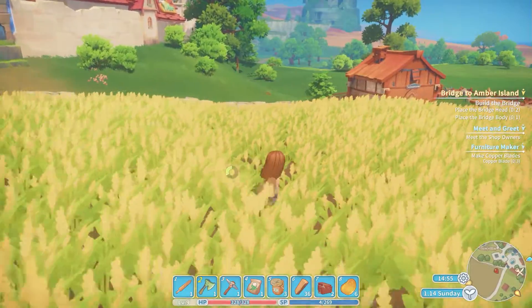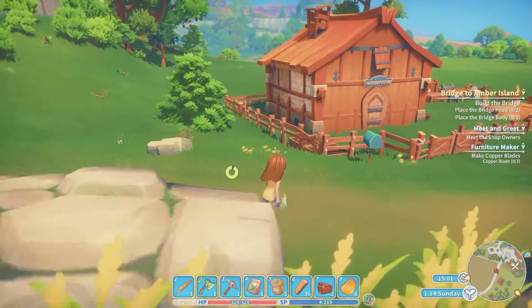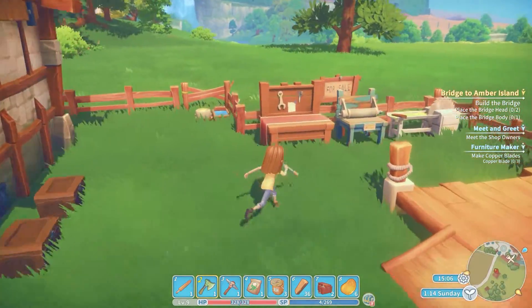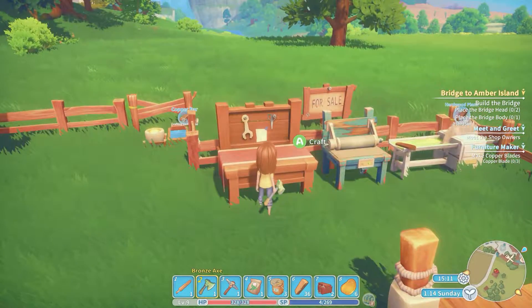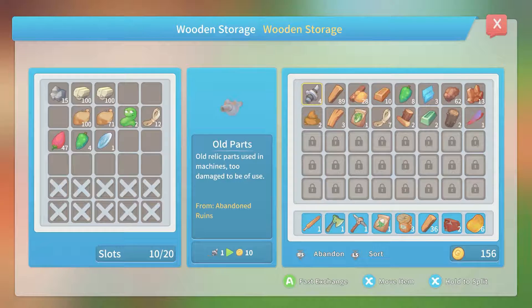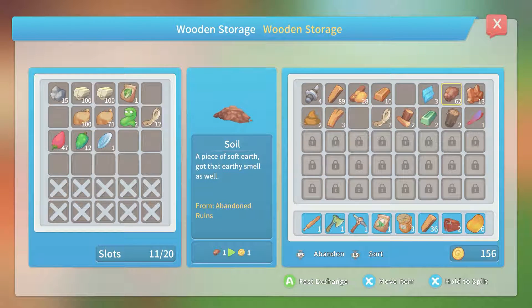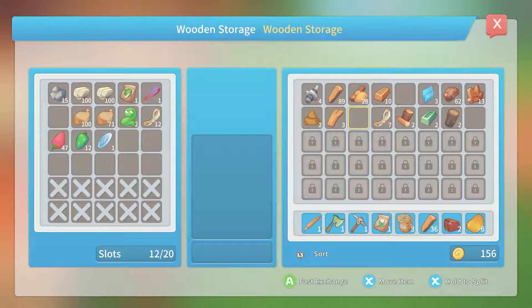Oh, we are stamina depleted — that's what happened! Alright, let's feed all of the machines now. How much do we got? Let's dump some stuff in our storage. We'll put you in there, and you in there, and you in there — I don't know what we're gonna do with all that stuff.